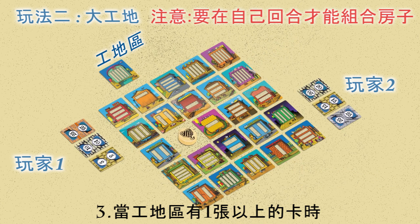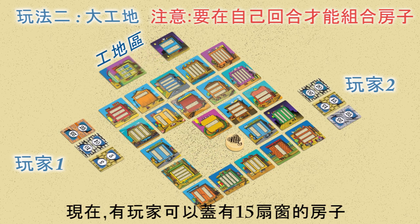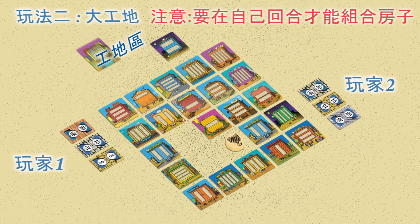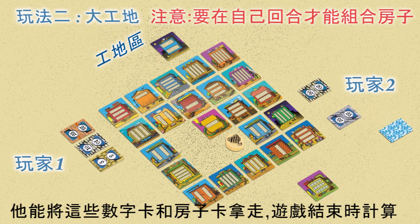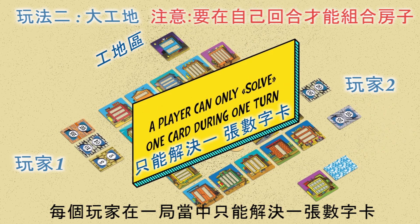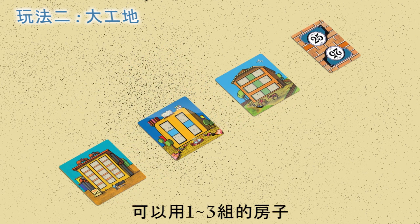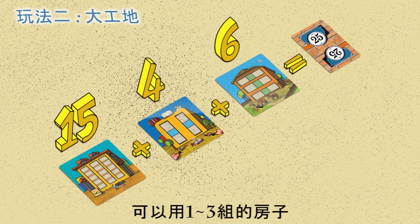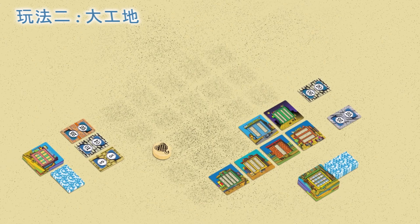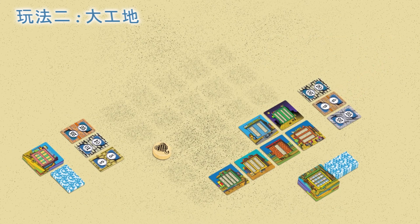Second, move the card from under the game token from the warehouse to the construction site. Third, when the construction site has more than one card, a player tries to solve one of his number cards. A player can only solve one card during one turn. Just like in the "Got It" version, the number card can be solved by building not one but two or three houses and summing up the number of their windows. After completing the turn, a player takes another number card and it's the next player's turn.